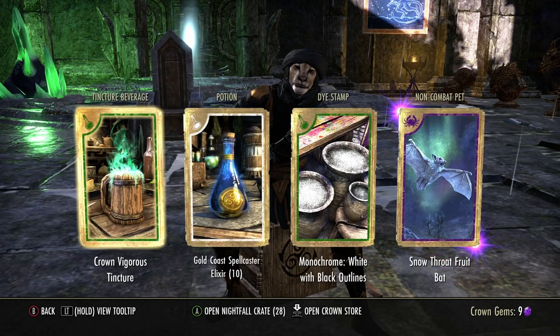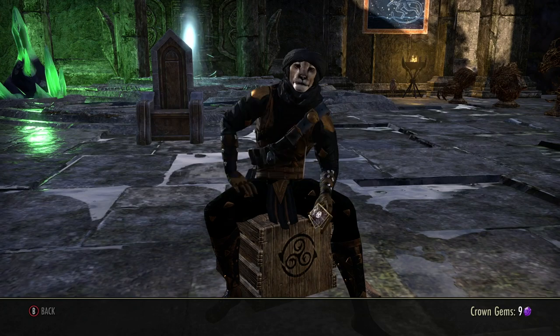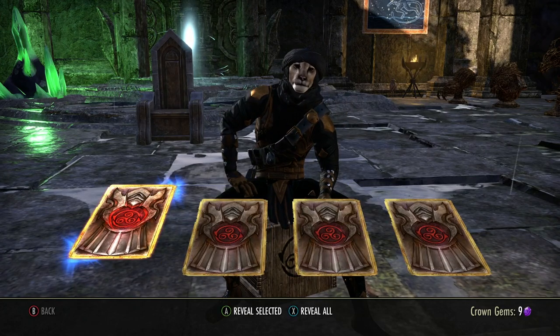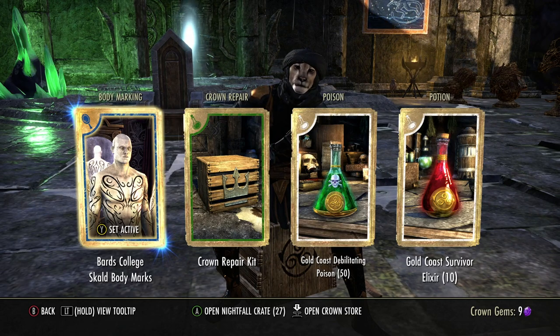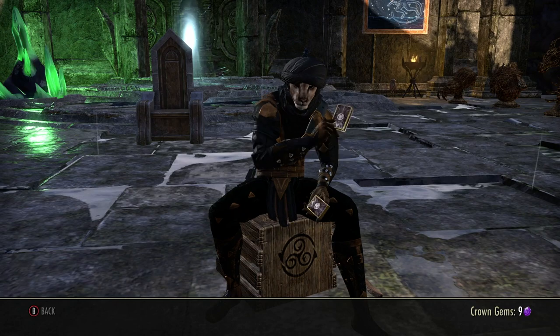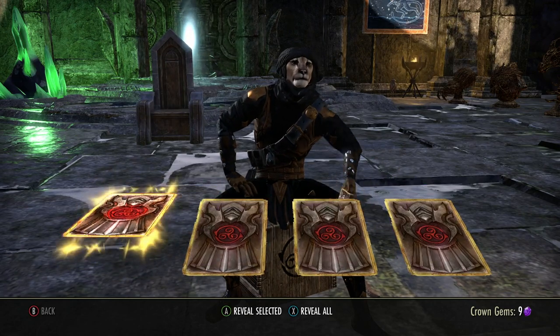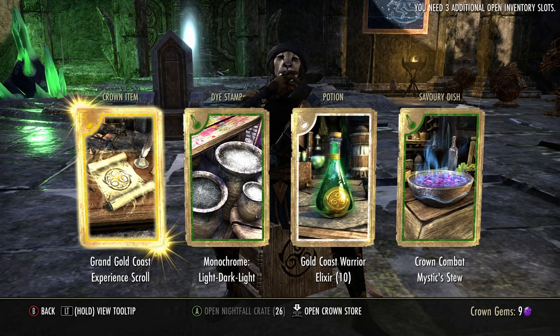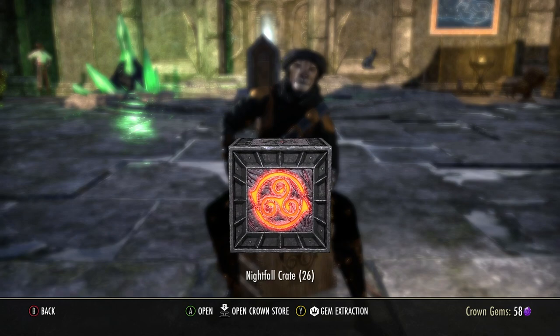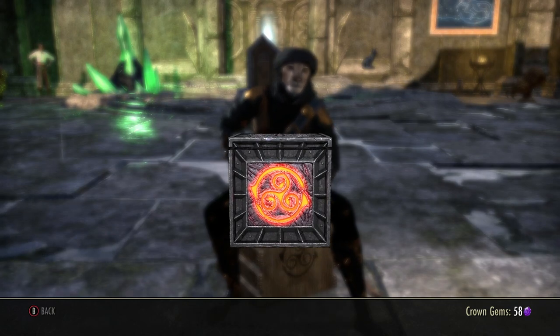Come on, reveal all. No Snow Throat Fruit Bat. Okay, let's get another one. Make a selection, reveal all. Got some skull and then crown repair kits — it's all right. I'll be crushing that stuff up though, no problem. Now let's open some more, 26 to go.